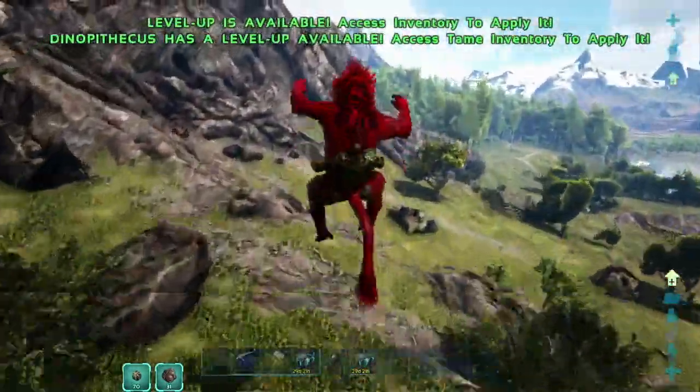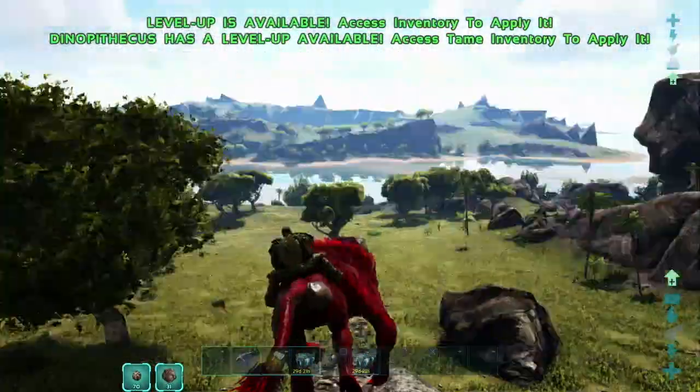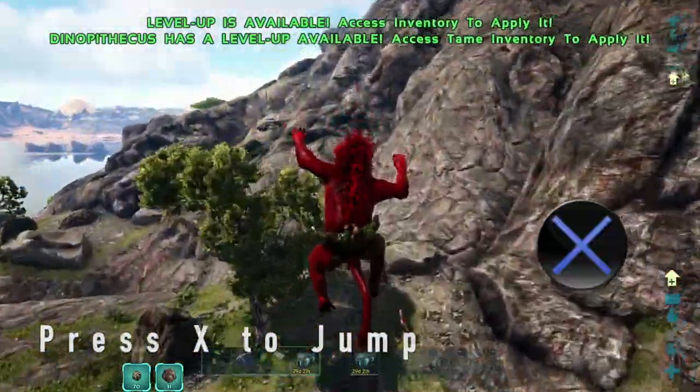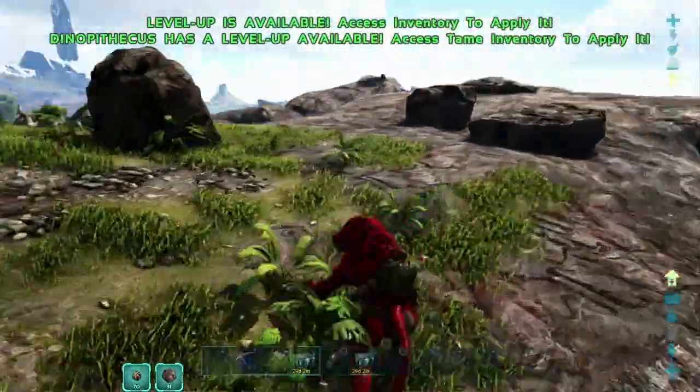The Dinopithecus is a very fast dino and the jumping is no joke either, especially when you're sprinting. You can see I can cover extremely long distances by jumping with the X button, and of course jumps like this mean I take zero fall damage.